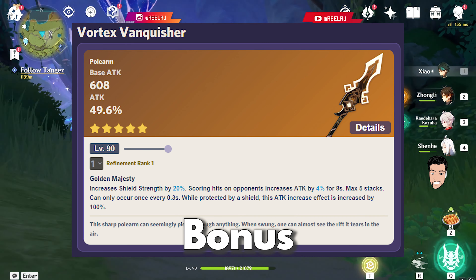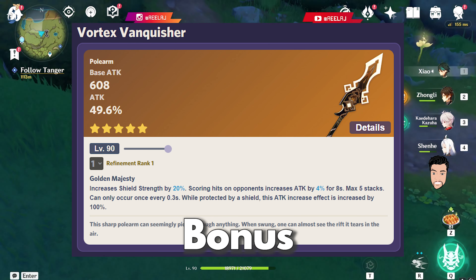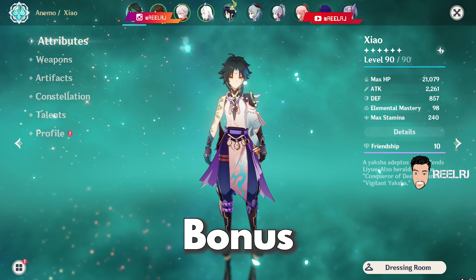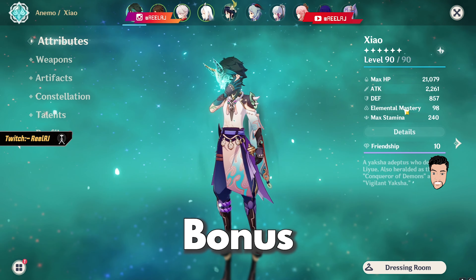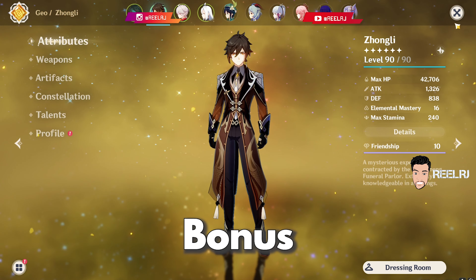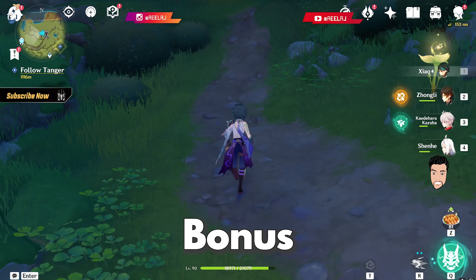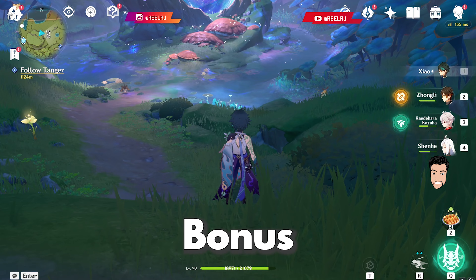To get the maximum attack from this weapon, you have to pair your DPS character with Zhongli. For example, if I want to use Vortex Vanquisher on Cyno, I have to pair Cyno with Zhongli. You'll get easily 2000 to 2500 attack with this weapon when paired with Zhongli's shield. So if you already have Vortex Vanquisher in your account, you don't have to wish for any other weapon — but you do have to pair your character with Zhongli's shield.